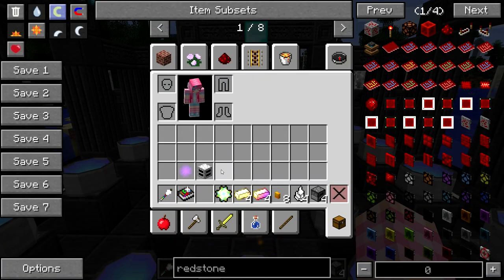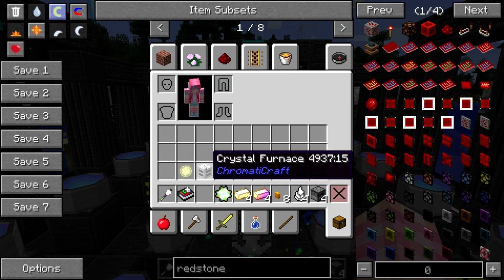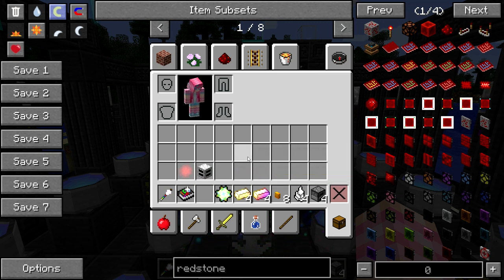I probably should have talked about this ages ago, but it'll be a good thing to talk about now, because in the next episode we can take both of the machines we've talked about today — the Crystal Furnace as well as the previous one, the Harvester — and see how we can make these better using one of the adjacency cores.